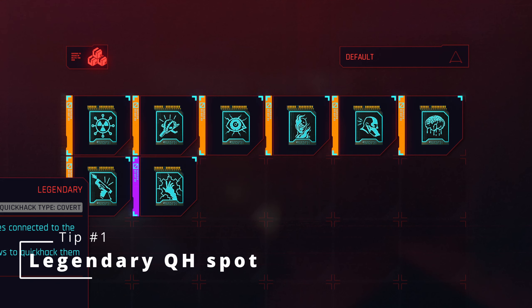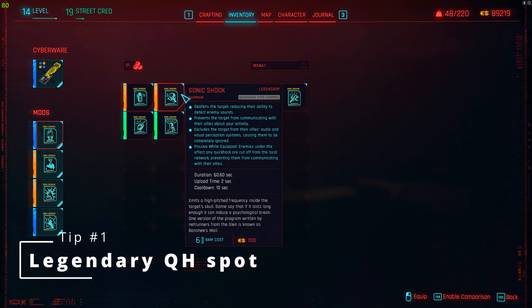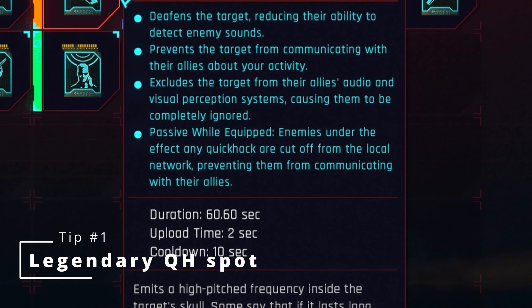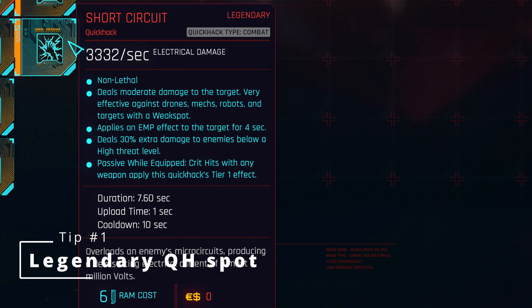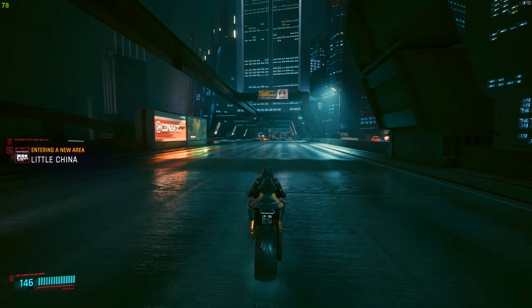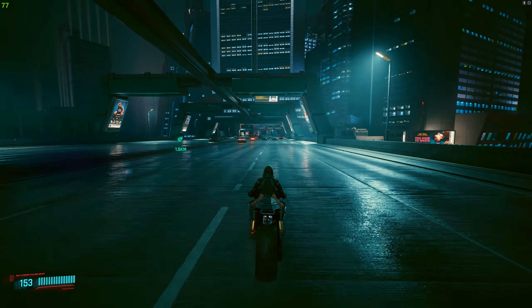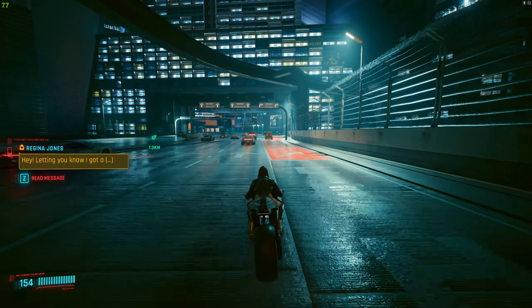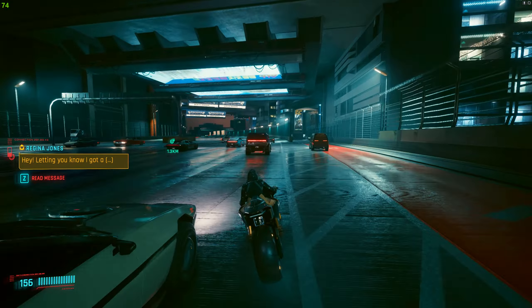The first tip is going to be about legendary quick hacks, and they are the most powerful ones in the game. Not only because they do a lot of damage, but mostly thanks to their passive effects, which sometimes stack with other quick hacks and sometimes even with your weapons, like the short circuit passive effects. So if you're into quick hacking, you want to get those as fast as you can — and you can get them pretty early, almost immediately after you finish the prologue.